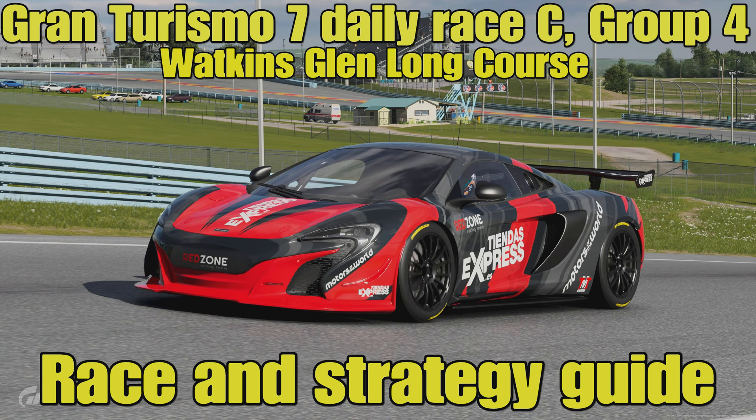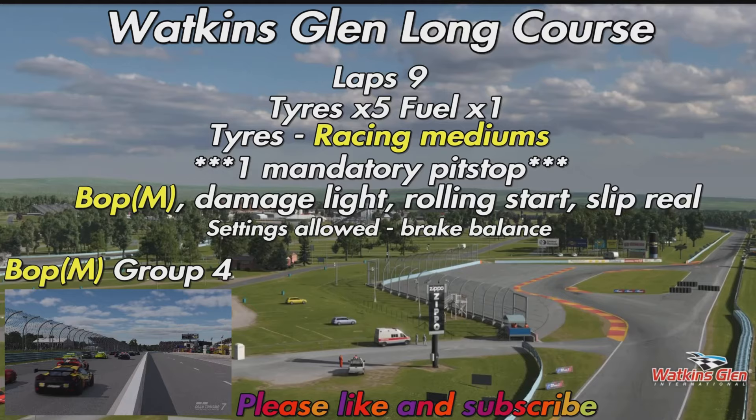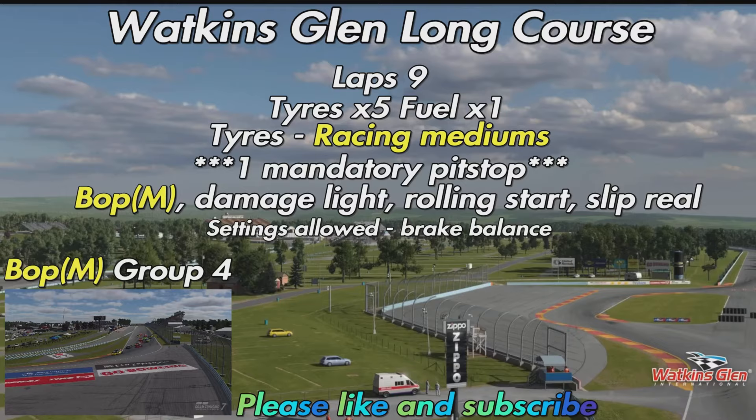Hello everyone, welcome to this week's Gran Turismo 7 daily race C strategy guide. After last week's very long race at Spa in Group 3 with the dynamic weather, things have returned a little bit more back to normal. This week we're at Watkins Glen long course in Group 4 machinery — definitely not our first rodeo in this car and track combination.